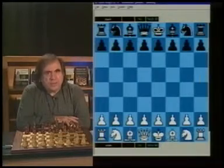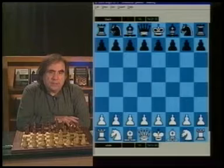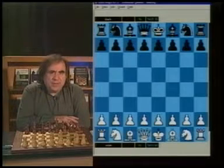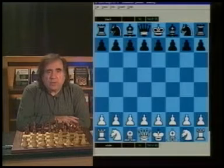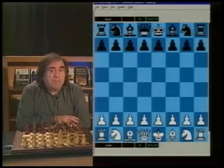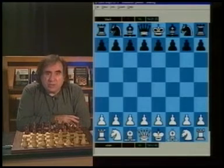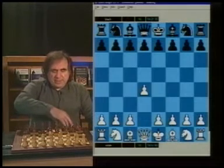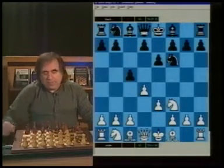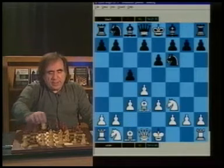The Colle System definitely belongs to the category of openings where White doesn't need to know much. They have one basic idea and strategy. Obviously, if you base your opening choice on getting through the opening the easy way, you cannot count on any advantage. So after d4, Nf6, Nf3, e6, e3, c5. White plays Bd3, and White's idea is Bd3, c3, and Nd2.